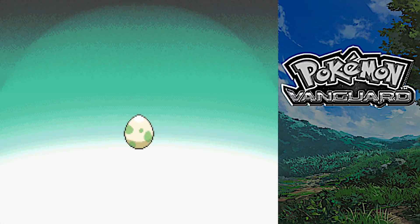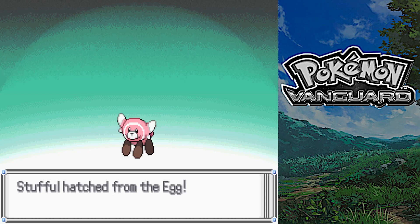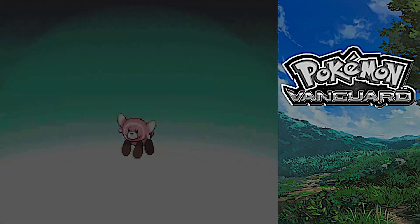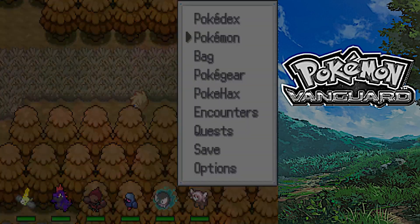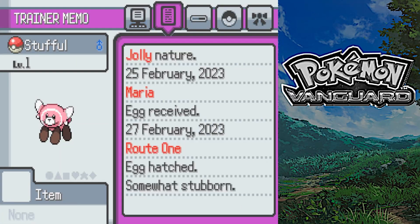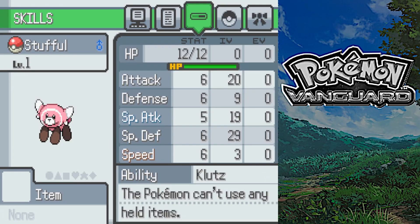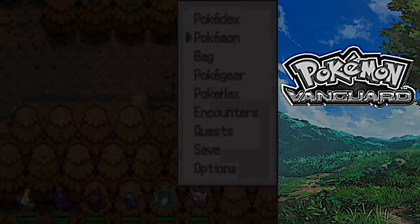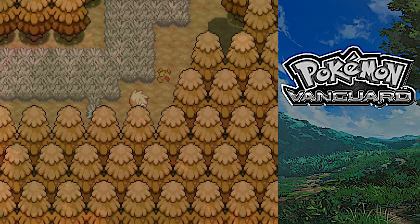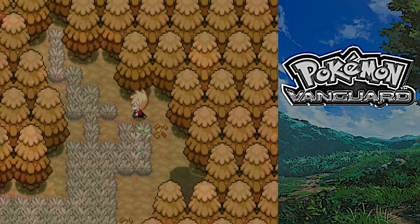The egg's hatching - I thought we were activating some sort of cutscene. OK well, Stufful is definitely not what I expected to get from an egg. That is definitely something new. It's also not really what I wanted, so once we get to somewhere that has a PC we will be switching that out - or if we catch something pretty new.